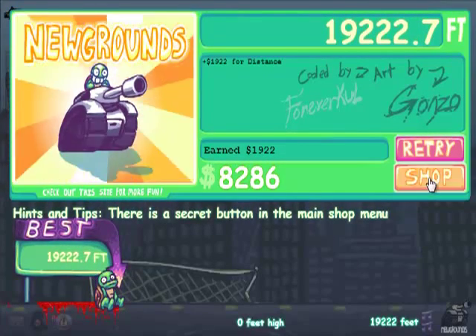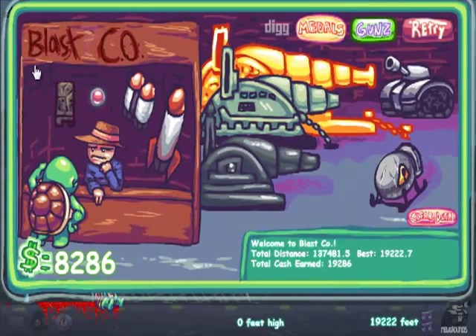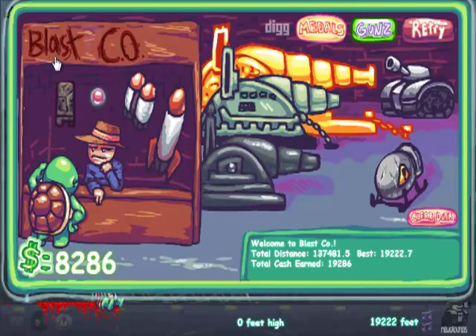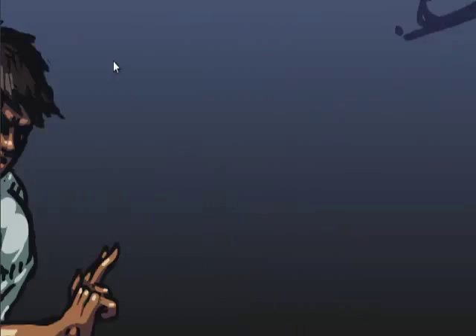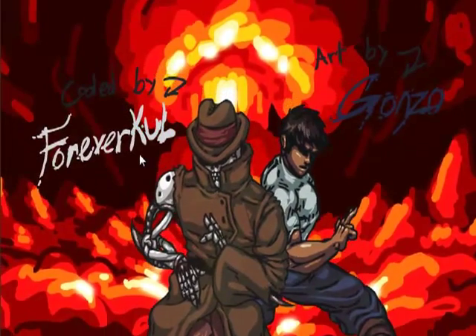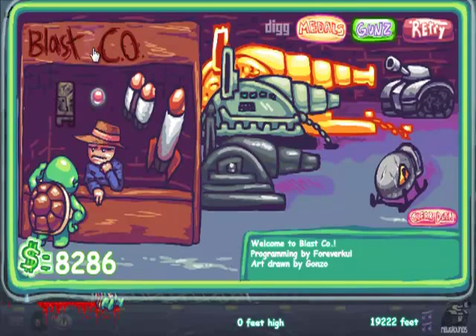There was a secret button in the main shop menu. Bullets... huh. That takes you to Newgrounds.com — that is not a helpful button. Coded by Forever Cull, art by Gonzo. These people are pretty awesome. Well, that was neat.